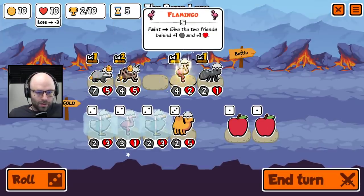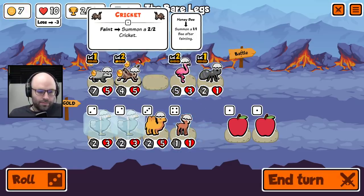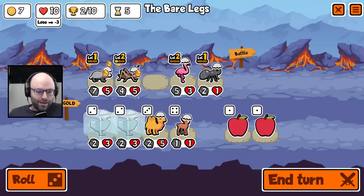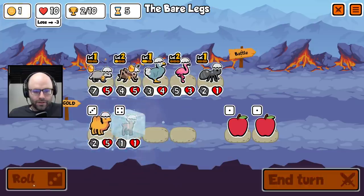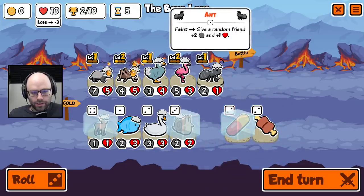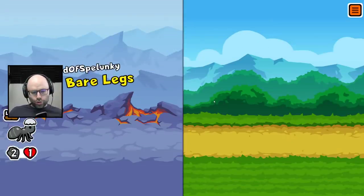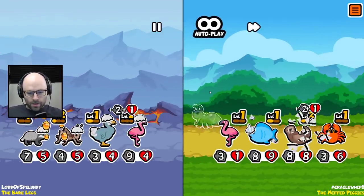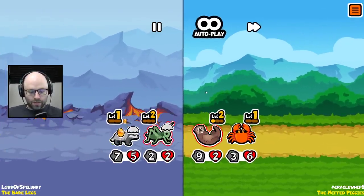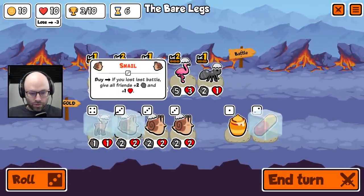Our squad is going to be smaller because of the combinations here, so we've got to figure out how we're going to run this. Are we really going to get close to a level two Dodo? It's not bad. I think I'll freeze a deer, freeze this, freeze a pill — the pill is what I wanted to see the most. I still think this squad is like a mid-game superstar, it needs something to propel it into the late game. One thing that will help propel it legitimately is Honey Badger, which just makes it very difficult to lose in the mid-game.